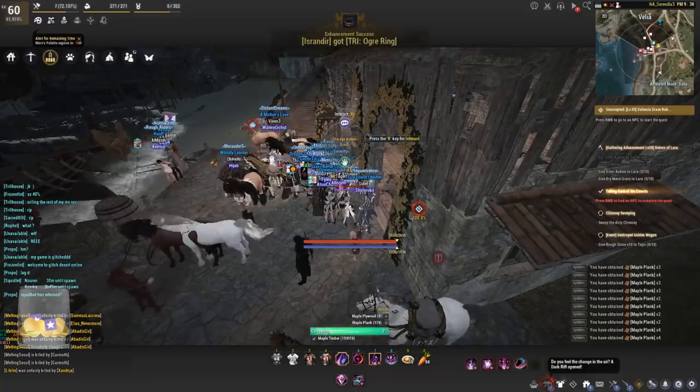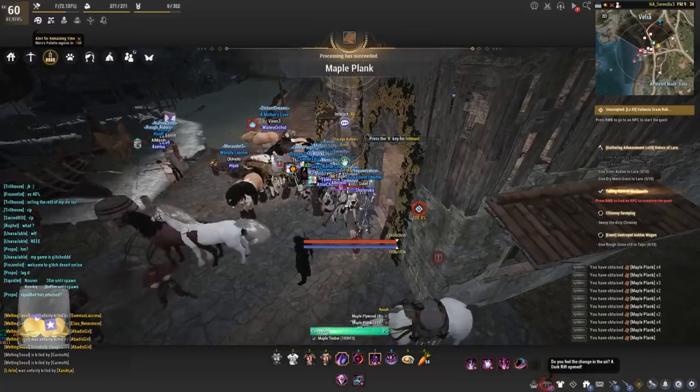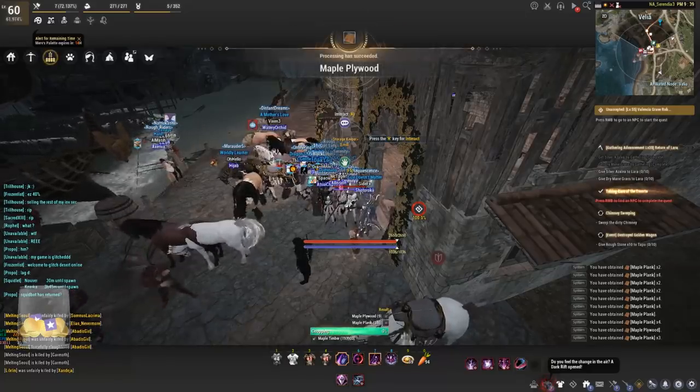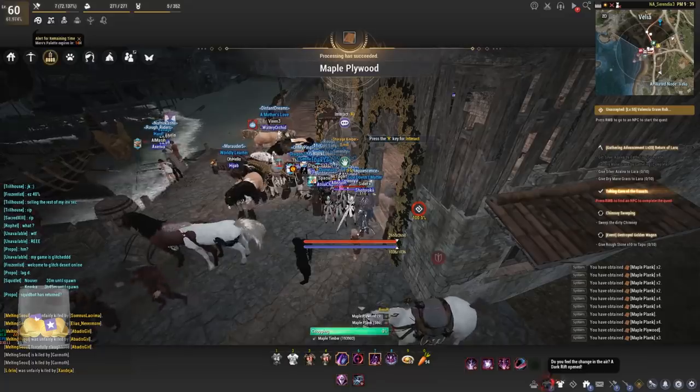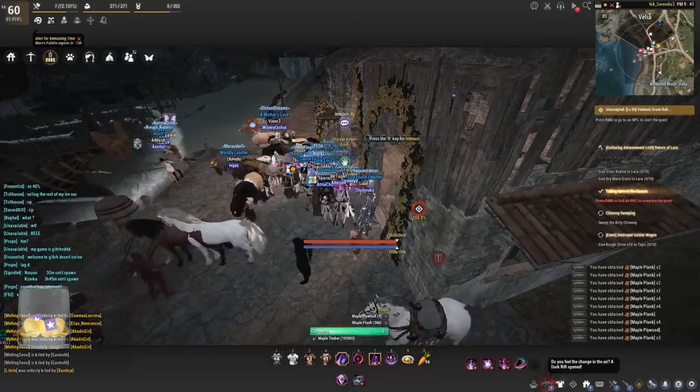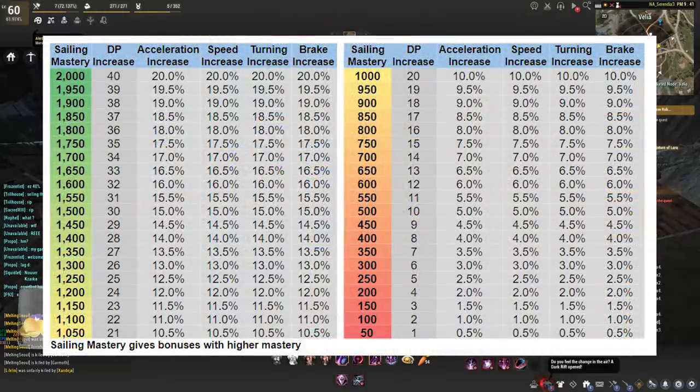Manos can be obtained from a jeweler and they go for five million a pop. Considering you need a lot of these, it will put a little hurt on your wallet, but if you're preparing ahead of time you'll be just fine. The bonuses that sailing mastery will give you are: DP increase, acceleration increase, speed increase, turning increase, and a braking increase — definitely some interesting bonuses.